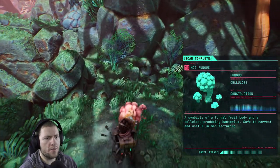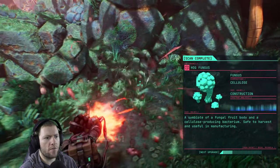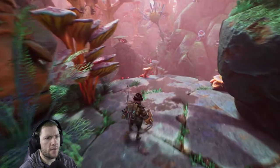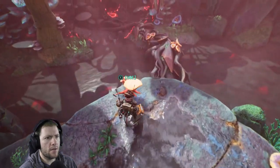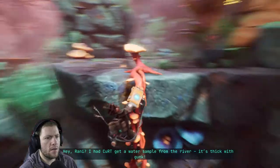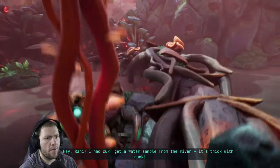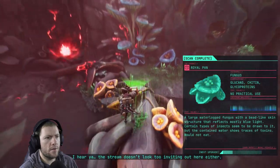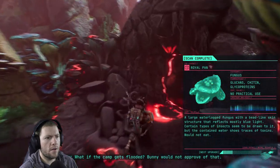Instruction material — what's in it? It's a hog fungus. Organic. Everyone loves organic. Hey Ronnie, I had Kurt get a water sample from the river — it's thick with gunk. I hear ya. Stream doesn't look too inviting out here either. What if the camp gets flooded? Honey would not approve of that.